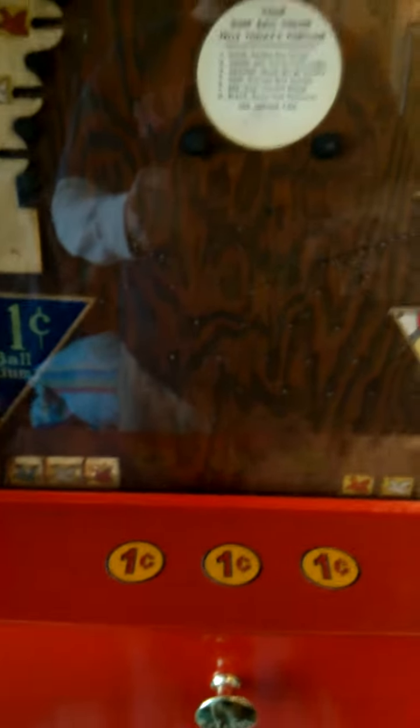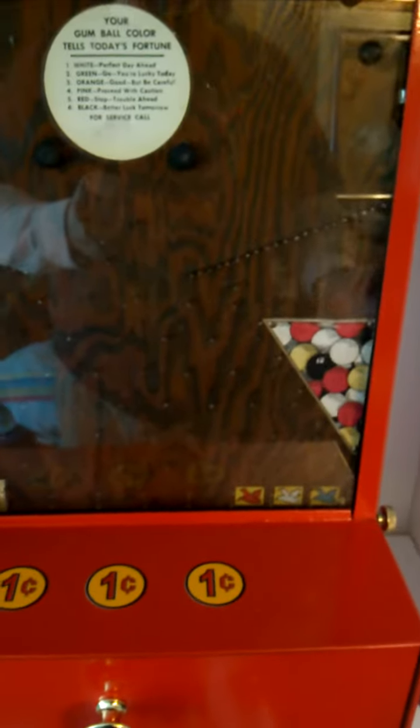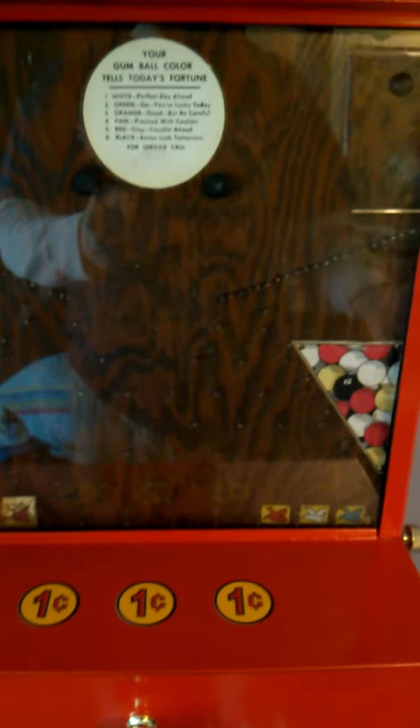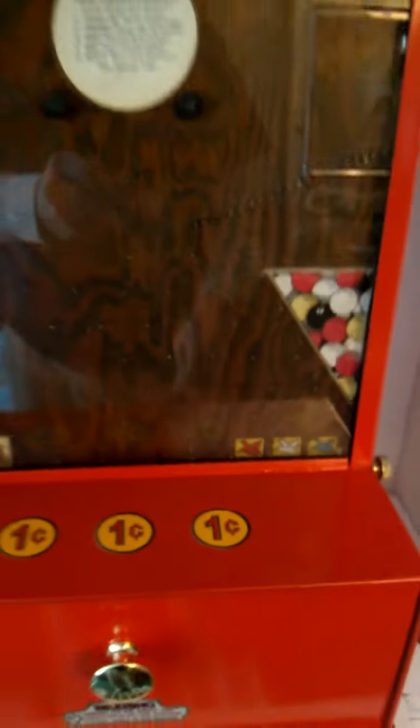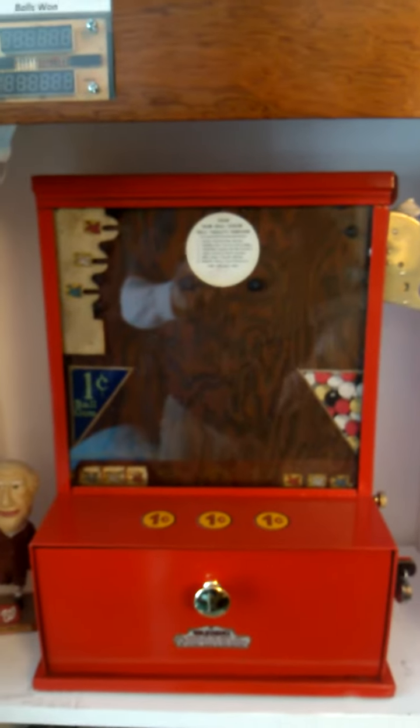Most machines I've seen up to this point, that's all they have. This particular one also has a gumball machine, basically as a prize for your efforts. To get your gumball there'd normally be a lever on the side you turn, but this particular one you have to pull out, drop it in, and then you get your gumball out of here. There's not one in there right now, but that is basically it.